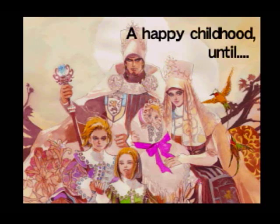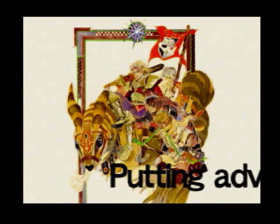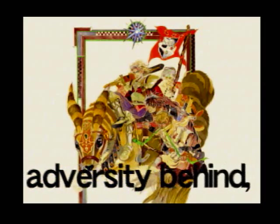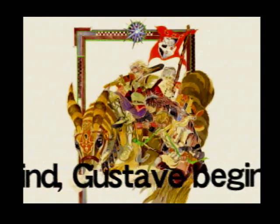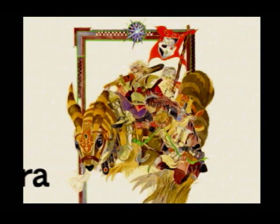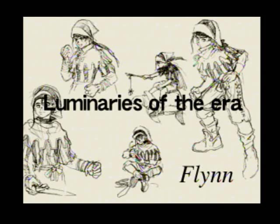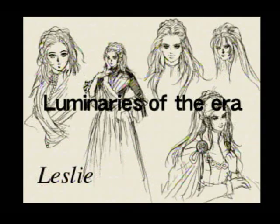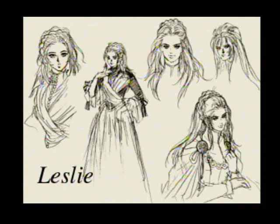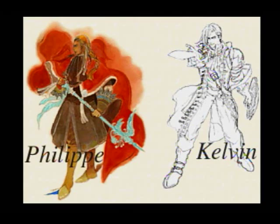Unlike Saga Frontier 1, this game does not have eight main characters. It has two intertwining storylines. The game is told in the style of a historical epic — we follow the history of two young men over the course of their lives, and they end up changing the world. The storylines aren't connected at first, but things start bumping heads, and eventually you witness events on one side that were referenced in the other story. Things start to crisscross and come to a head at the end.